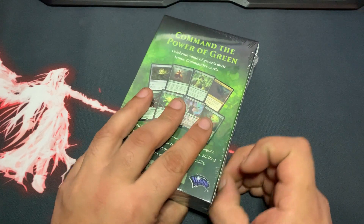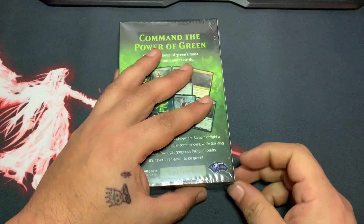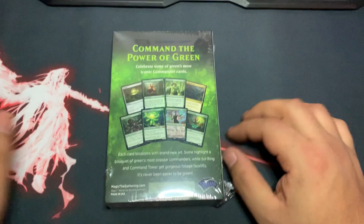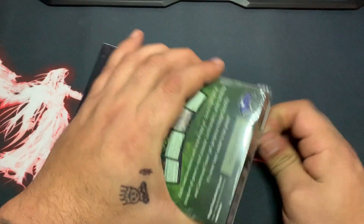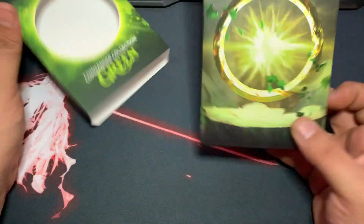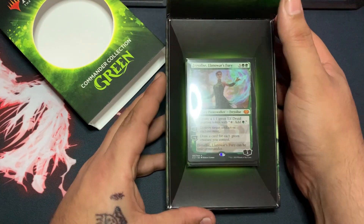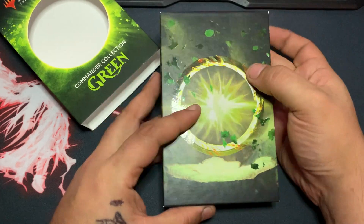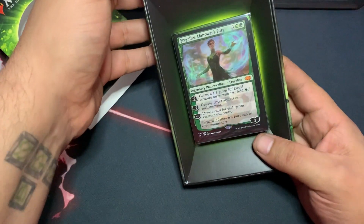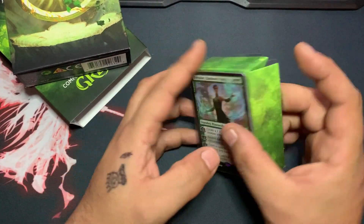It's eight green cards with new art — Commander staples. You pretty much know what it is if you're watching the video. That's a picture of the new Sol Ring art on the packaging. I don't know why they're doing so much with Sol Rings lately, but it's actually kind of nice if you want to display it on a shelf.